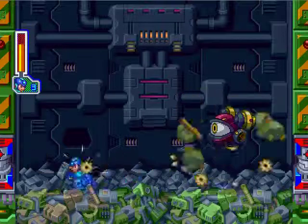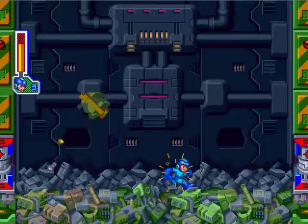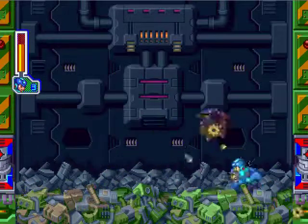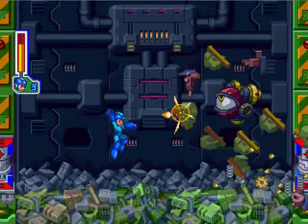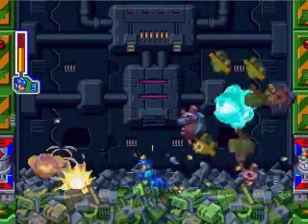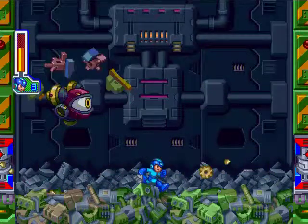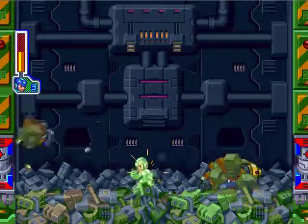The annoying thing about sub-bosses is they don't have a health meter. There's actually a certain special weapon that can take this guy out in two hits, but you don't get that until the second half of the game, so obviously you're not gonna have it the first time you face him. You want to use charge shots against this creature. If you time it right, you can actually completely destroy the junk he creates — yeah, a junk shield. Not to be confused with the junk shield from Mega Man 7.